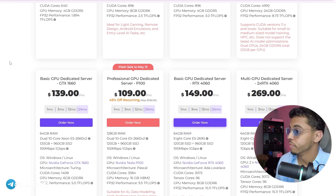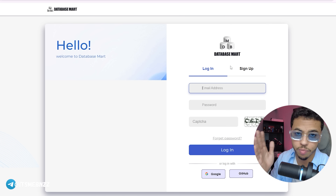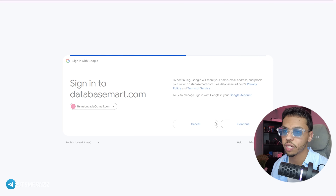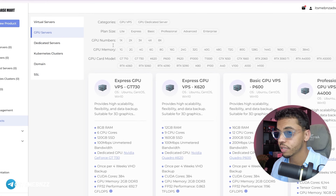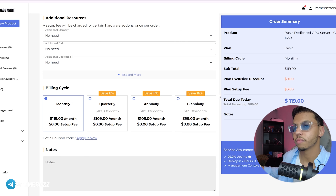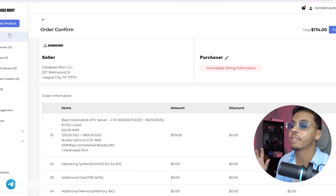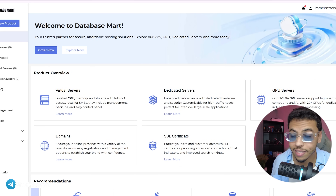Getting started with GPU Mart is easy. You sign up — I'll do it in the video — you click sign up, put in your email, or connect directly with Google. After that you see all the products, choose the one you want, click 'Order Now', select your operating system, fill in your information, choose monthly or annual billing, then click checkout, confirm your payment, and you'll receive your GPU server. For people like me always testing tools, running automation, and managing accounts, having GPU power like this really saves hours.